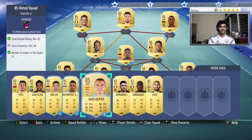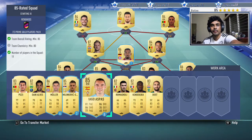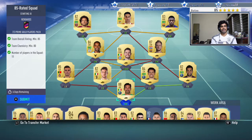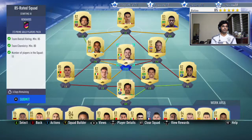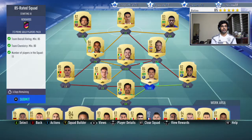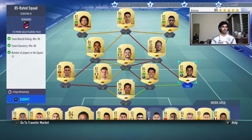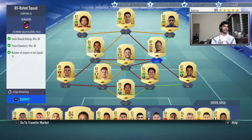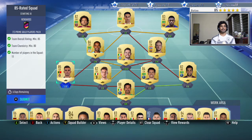I'll get some 87-rated cards and be right back. So I had to buy Buffon for 26k, Fernandinho for 18k, and Marquinhos for 4.2k — the rest I had in my club. We managed to get chemistry through strong links here, soft links here, and strong links on the sides. It wasn't easy but we completed the 85-rated squad.